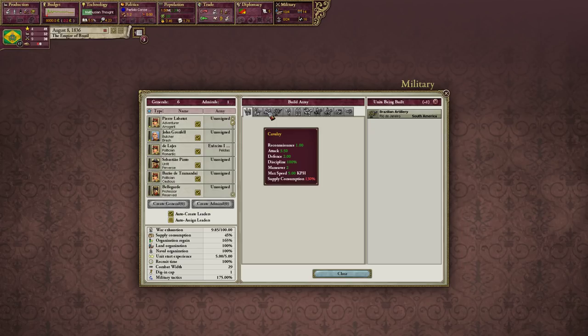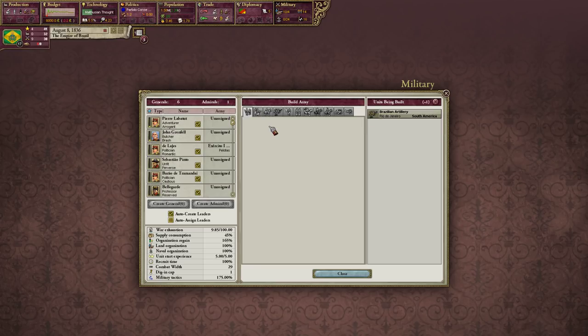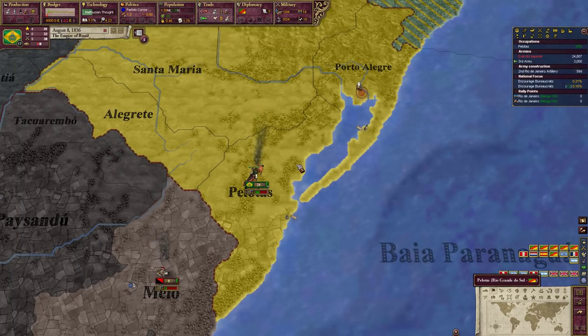There is also a generic cavalry unit simply called Cavalry — don't recruit them unless you're an uncivilized nation that can't yet recruit Dragoons, Cuirassiers, or Hussars due to tech limitations. Cavalry have pretty crappy defense and attack but they do provide reconnaissance, so if you're an uncivilized nation, having a lot of cavalry will speed up sieges by a fair bit.